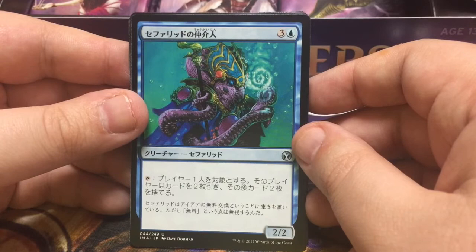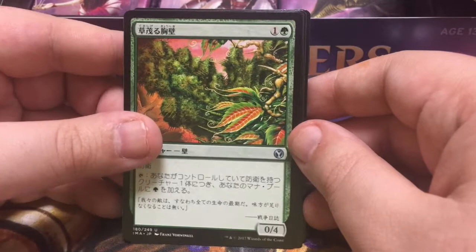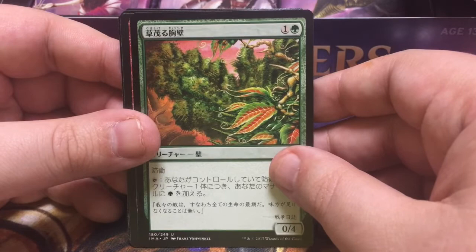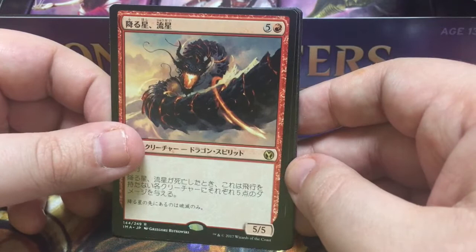And we got — oh — Overgrown something. Yeah, so this you tap and make mana for each defender you own — sorry, each defender you control. Really solid card in Rise of the Eldrazi, and I played this in my Eldrazi green deck in standard. And this is Ryusei the Falling Star — yeah, so when this guy hits the bin, all non-flyers take five.